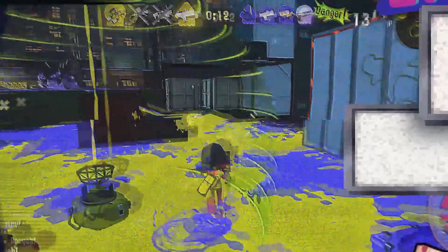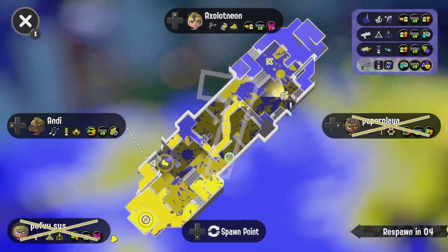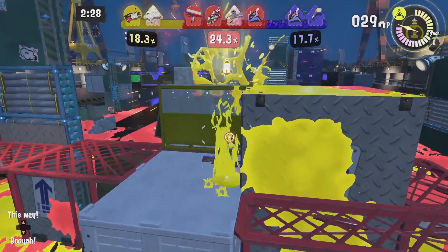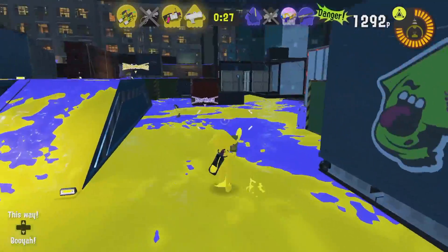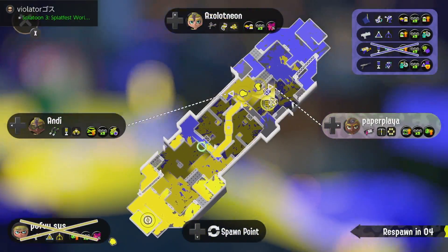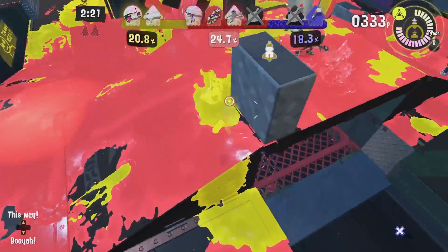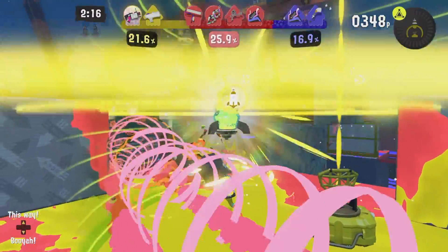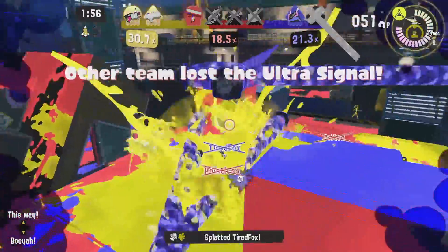Don't super jump willy nilly though — that's a guaranteed KO. And don't show up to a team push late either. When your team needs your help, you need to be there. If you're acting as your team's slayer, scout out some safe spots near the main objective, like any anchor players on deck. Specials like the Big Bubbler have beacons built in, so jumping to one of those is 99% safe since you'll be protected by a shield. And obviously, speaking of beacons, be sure to use them. If a teammate strategically placed them near areas where flanking can occur, consider that in your next course of action.